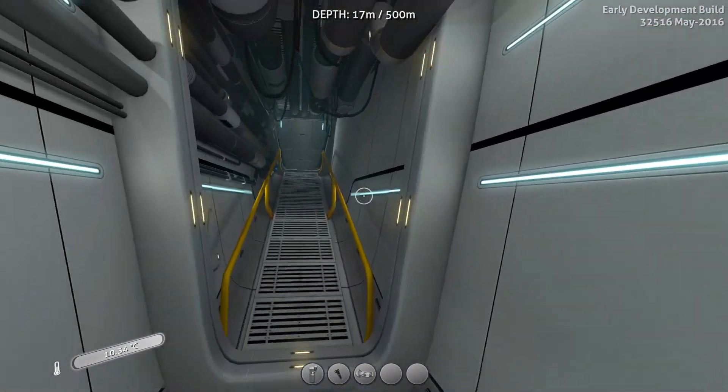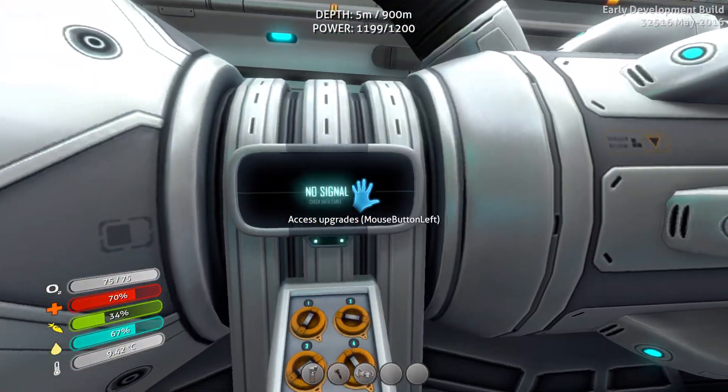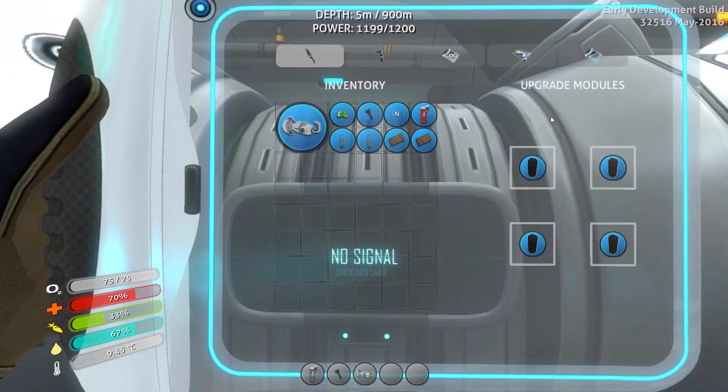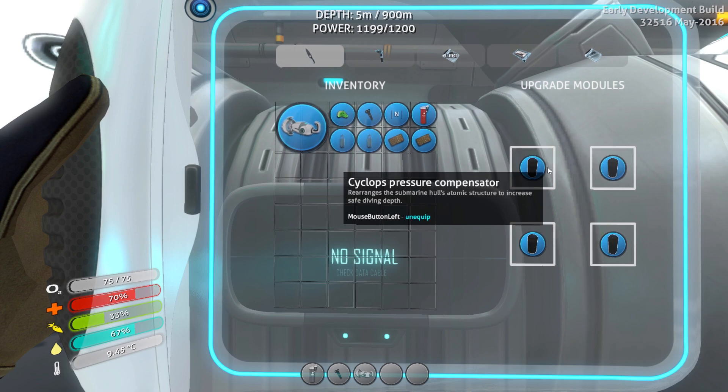You can obviously still place more storage on here if you want. Some of the upgrades include the Cyclops being able to go up to a depth of 500 meters by default now. You can't make the new pressure compensators yet, but hopefully that will be added soon.